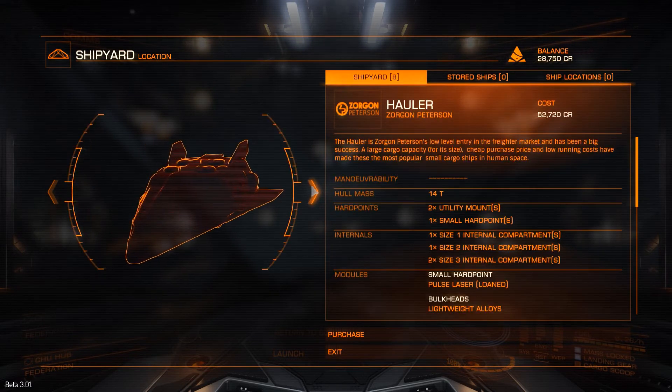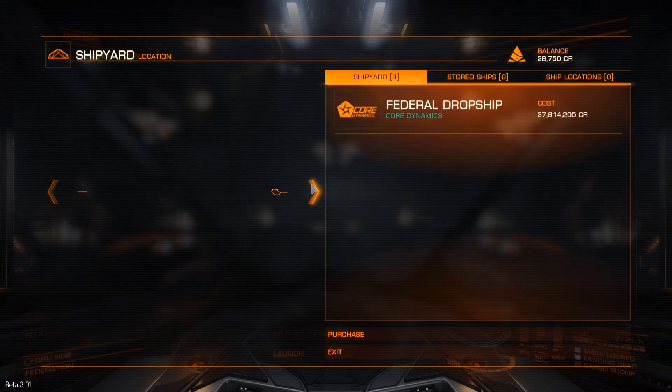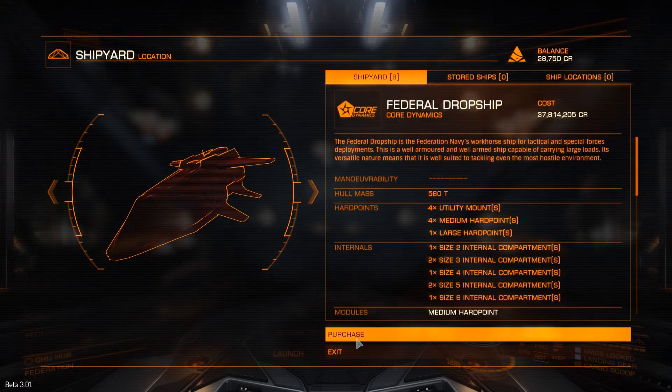As you can see now, you also get information on the ship under the name there. This is also new — you never used to get any ship information — so again, a great addition.